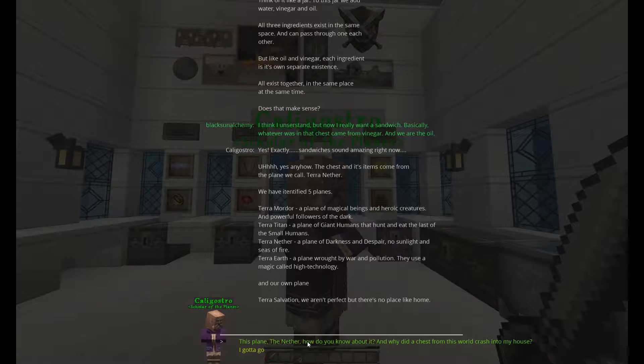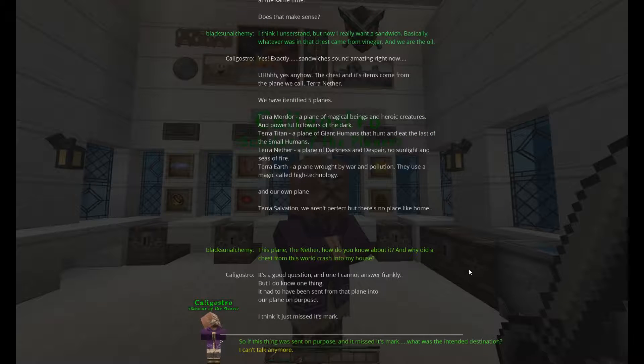'Really — this place, the Nether. How do you know about it? And why did the chest from this world crash into my house?' 'It's a good question, and one I cannot answer, frankly. But I do know one thing: it had to have been sent from that plane into our plane on purpose. I think it just missed its mark.' So if this thing was sent on purpose and it missed its mark, what was the intended destination?